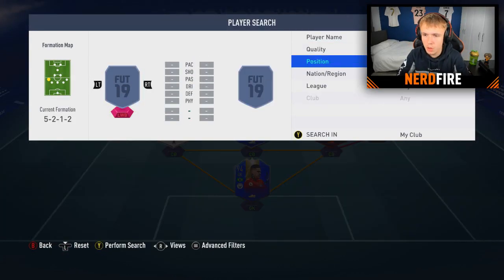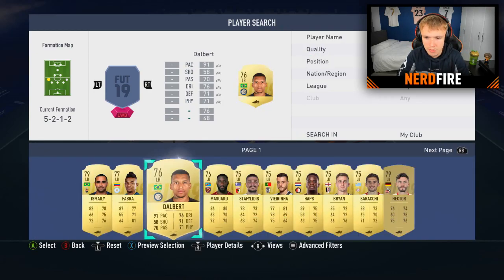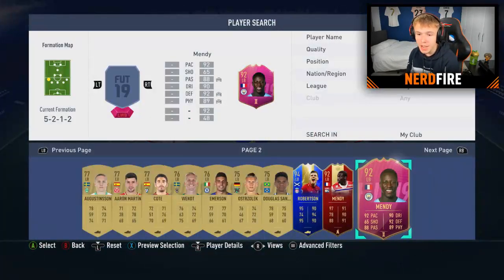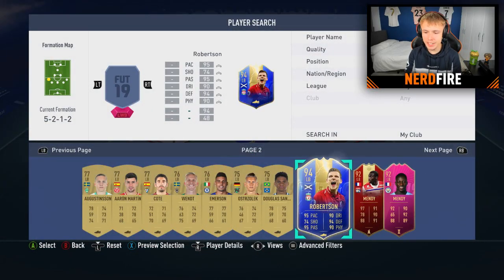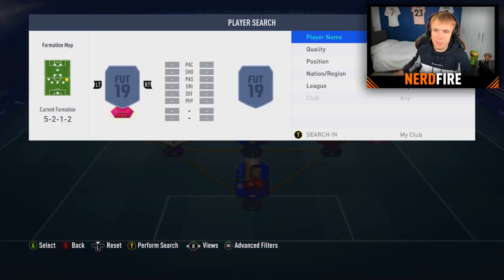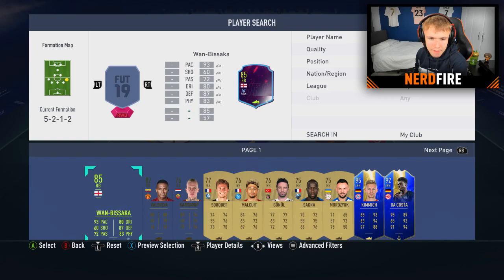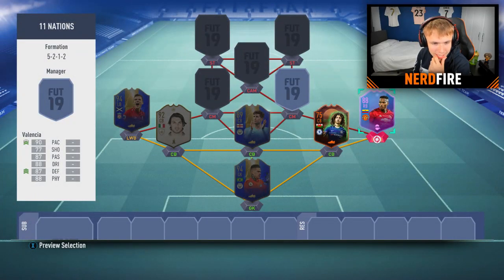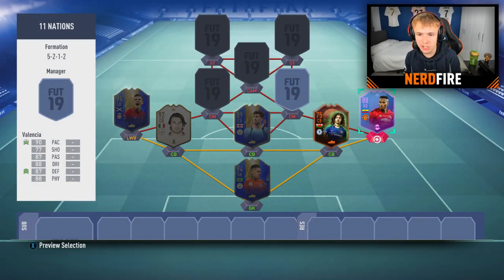Moving on to the fullbacks. I don't really have left wing backs in my club, so looking at left backs - among my untradables we have Robertson. Since I'm not going to have another Scottish player, TOTS Robertson is the best option. For the right wing back, looking at my untradables - we have Kimmich, Da Costa, Milinkovic-Savic, and my end-of-era Antonio Valencia. I'm going with Valencia in the right wing back role.